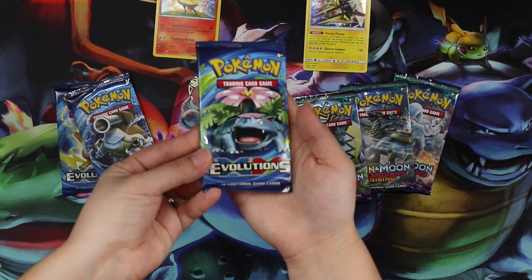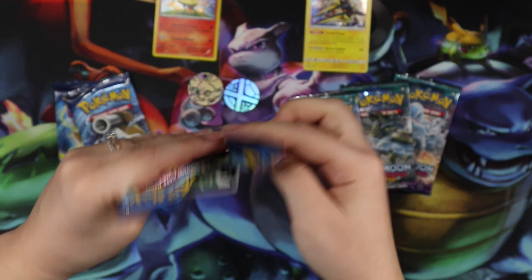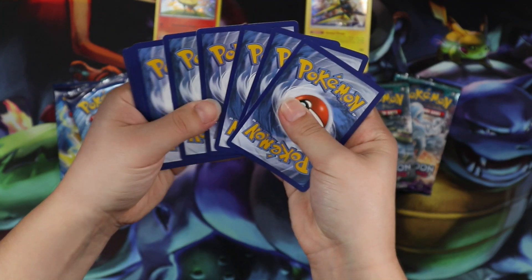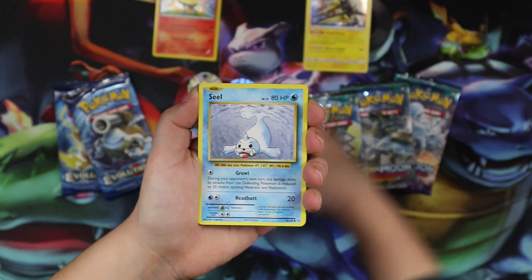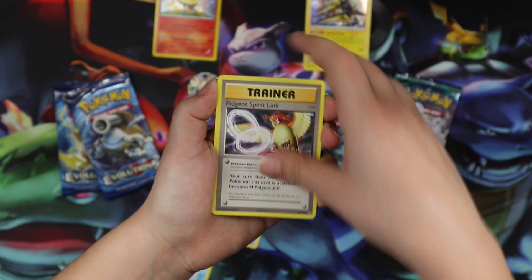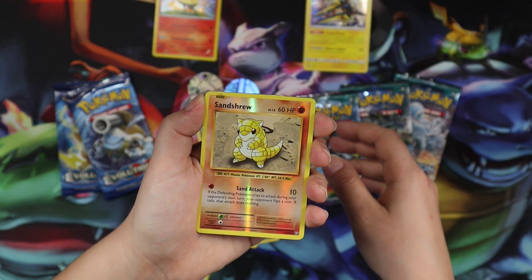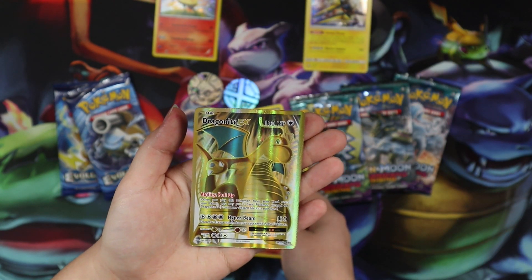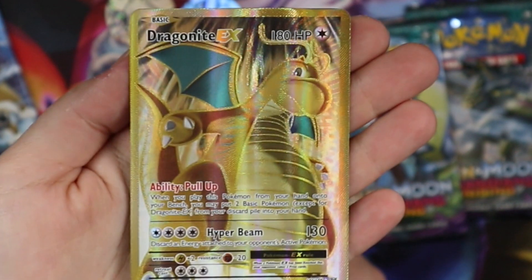Okay, here we go with the Venusaur pack. He's very nice. I just really wanted to open Evolutions, so I get what I want. Three and two for me. Starting off with a Charmander, Seal, Staryu, Doduo, Ponyta, Pidgeot Spirit Link, Blastoise Spirit Link — two Spirit Links in one pack — Energy Retrieval, Centiskorch. And the rare is... Dragonite EX Shining full art. Wow! First pack magic. We don't have the full art — look how pretty it is. Very nice.